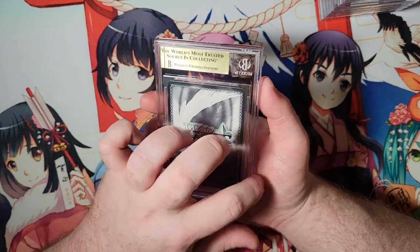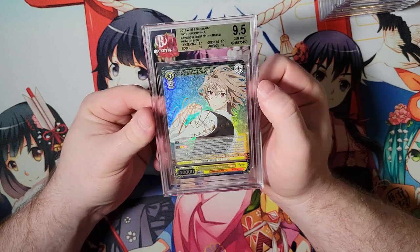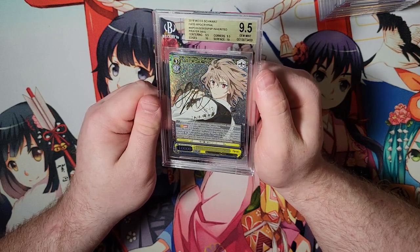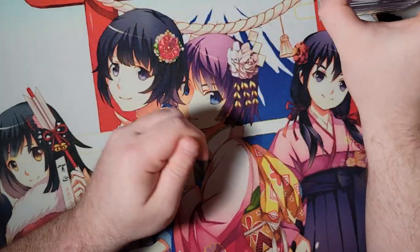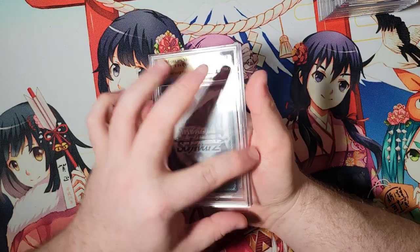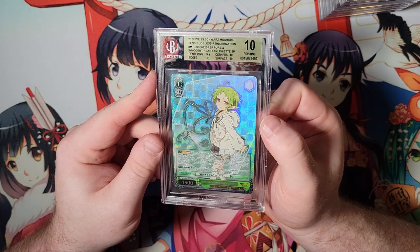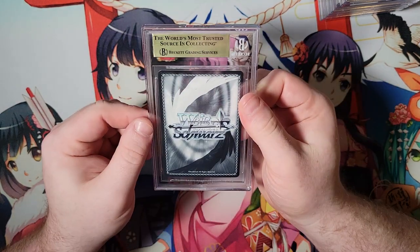Our next card is... oh! There we go. We got the Sig. Very cool. This one came from the person I bought my PSA 10 Mordred from - it was raw obviously when I got it, but it came from him. So that's pretty cool. Nice 9.5. On an older card like that, we're pretty excited just to see the 9.5s, honestly. And we have a Silphette. Nice looking 10, a little bit off on centering - the 9.5 on centering, understandable.